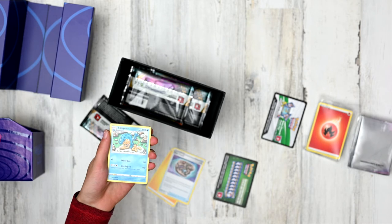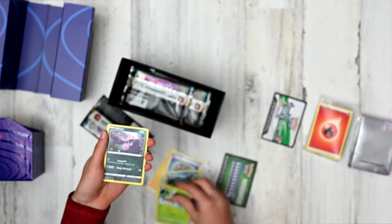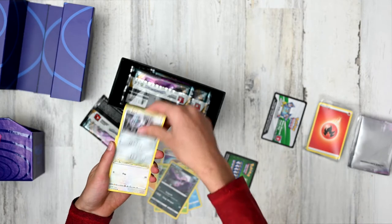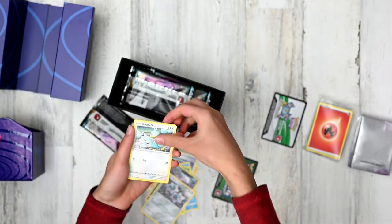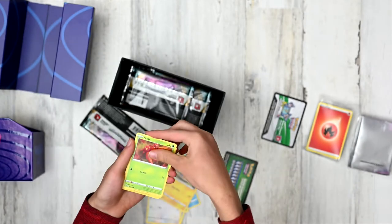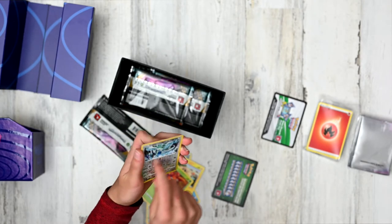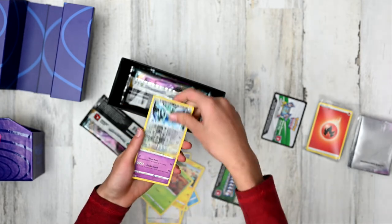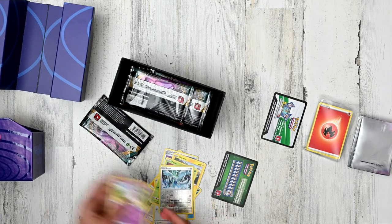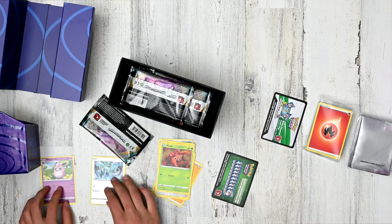We have a Simipour here with Water Gun and Giga Impact, and a Simisage — that's two Simis in a row, this is insane! A Grimer, a Klang with Call for Backup, a Ducklett, a Mareep, lightning energy, a Paras — a nice little grass type. A Reverse Holo Lugia — look at that, it just looks so awesome. And the rare is a Wigglytuff. We'll put the rares right here, Reverse Holos there, Commons and Uncommons over here.